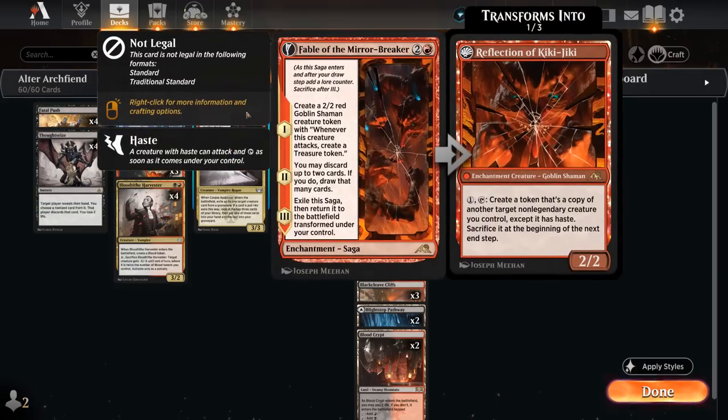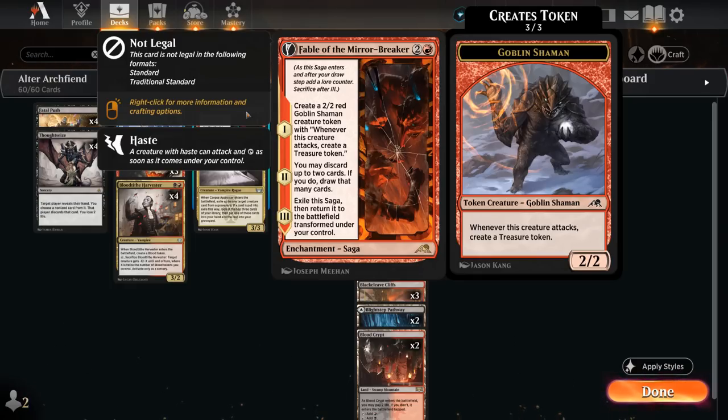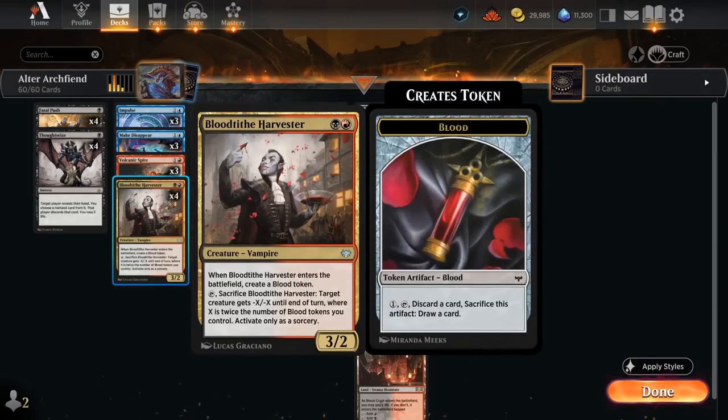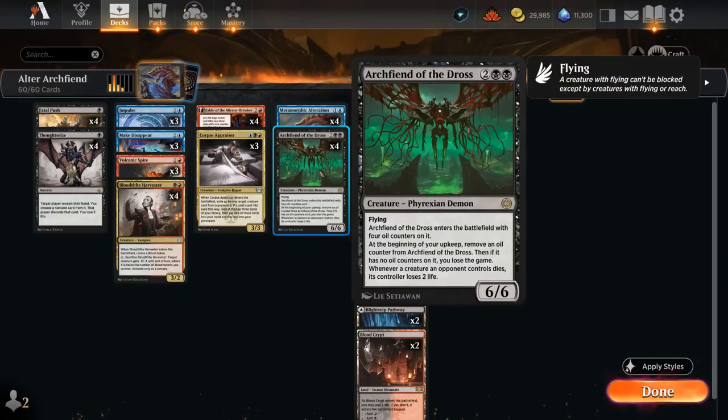At three mana, of course you cannot build a red midrange deck without Fable of the Mirror-Breaker — still legal in Explorer after being banned in Standard. We start out by making a Shaman token that can generate Treasure, and we want to get to six mana ideally to cast both combo pieces in the same turn. Chapter two lets us discard and draw, helpful for digging towards combo pieces. The Reflection of Kiki-Jiki has a ton of great applications: it can copy our Blood Tithe Harvester to kill opposing creatures turn after turn, copy our Corpse Appraiser for card selection, and copying an Archfiend of the Dross is a quick way to close out the game by dealing a ton of damage in the air.